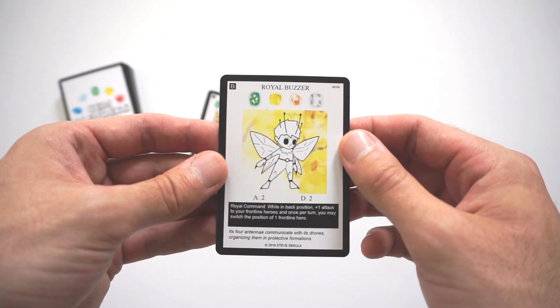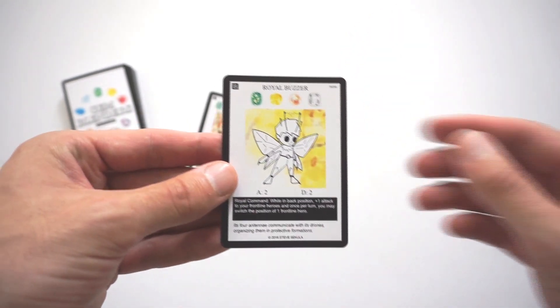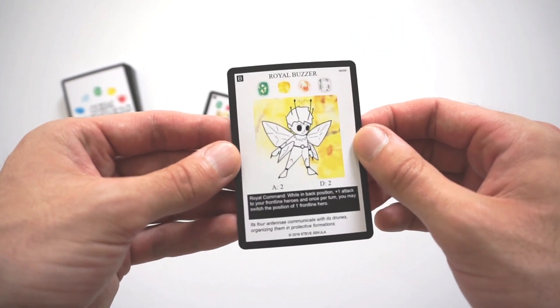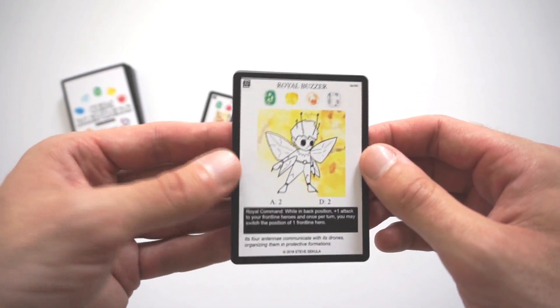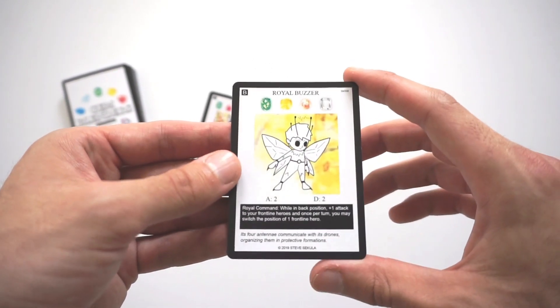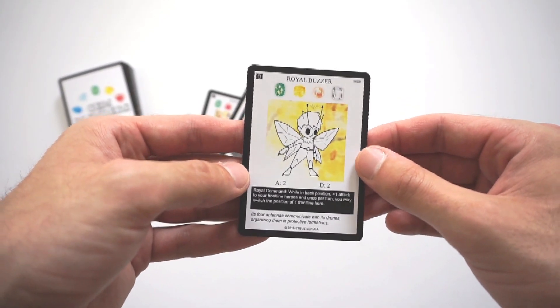Its 4 antennae communicate with its drones, organizing them in protective formations. You'll get that Plus One wall of Attack across the board, which is great, and you're also able to change the position of your heroes in a way that makes it most effective. It also has two Attack and two Defense, so it's even useful on the Frontline if that becomes necessary.